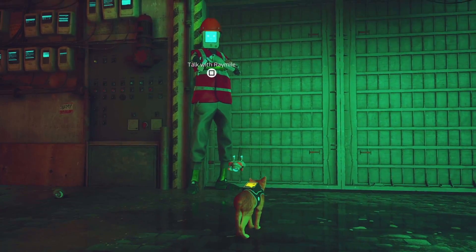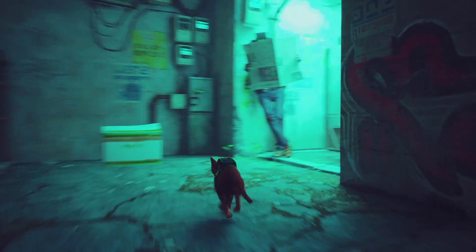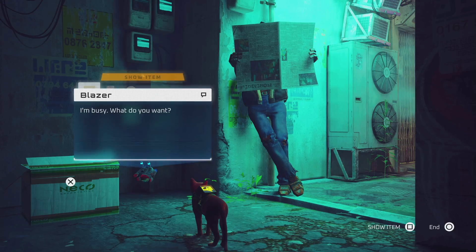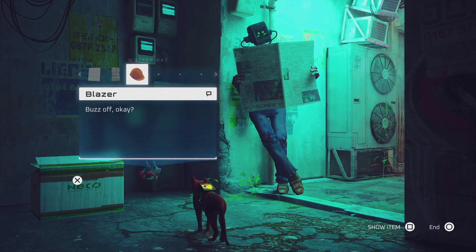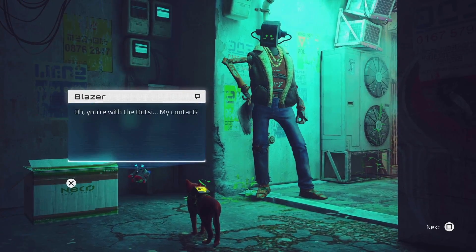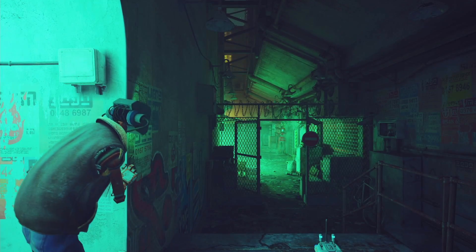In this video I'm going to show you how you can get inside the factory in Stray, the cat game. Basically you're told to find a guy with a bomber jacket and a golden chain necklace. This guy is called Blazer, and you can't actually see the necklace because it's hiding behind the paper. If you interact with him, you can see he has a chain around his neck. He will help us get into the factory, but we need to give him a few items.